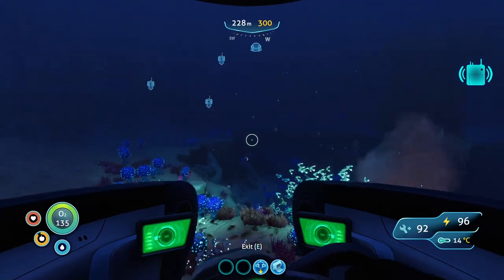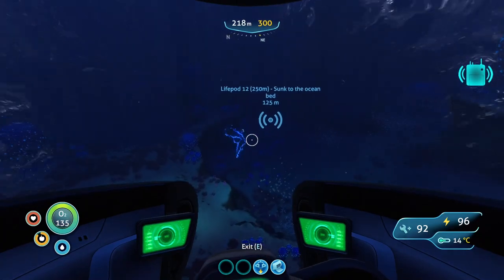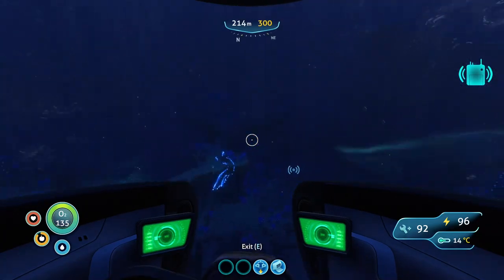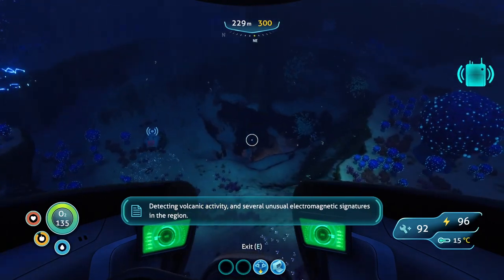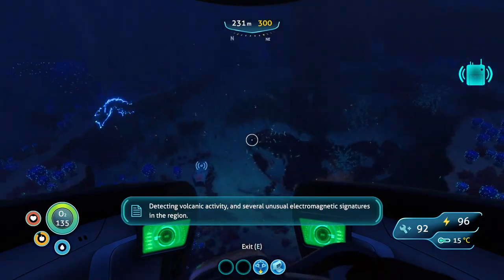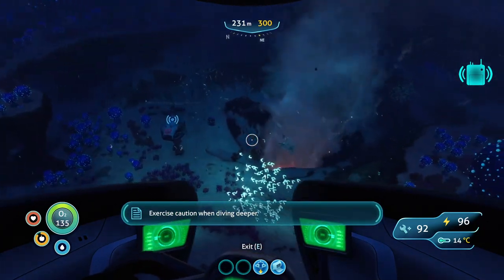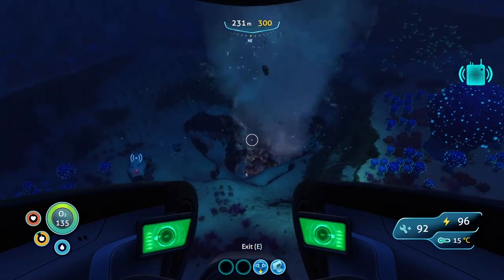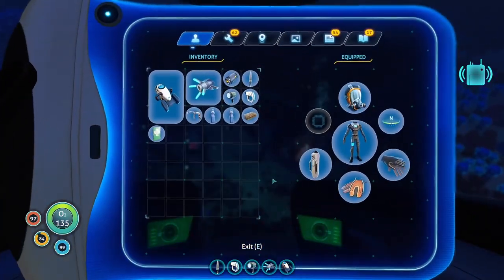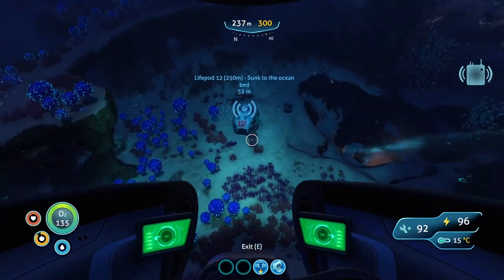I should have a base out here - I would never go hungry. Electric eels - this place looks messed up. There's the pod. Volcanic activity and several unusual electromagnetic signatures in the region. Caution when diving deeper. Yeah, there's a lot of jerks around here. I wonder how good this propulsion cannon thing is. Guess we'll have to find out.